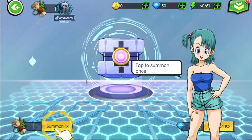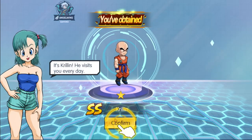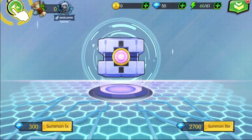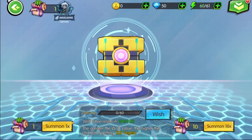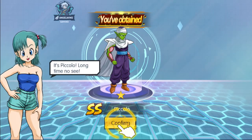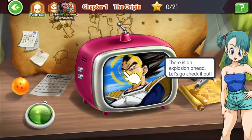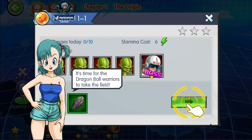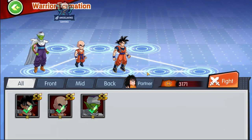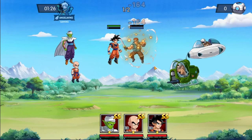We are starting with the summons — they are showing our summons. As a first character we are getting an SS Krillin, which is nice. This is the advanced summon. We are also getting Piccolo, who has illusion skills. This is how we form the team, and there is something like a boat version here, but they call it a partner.